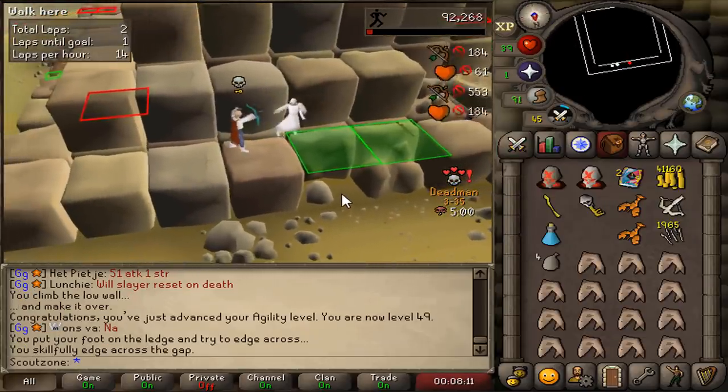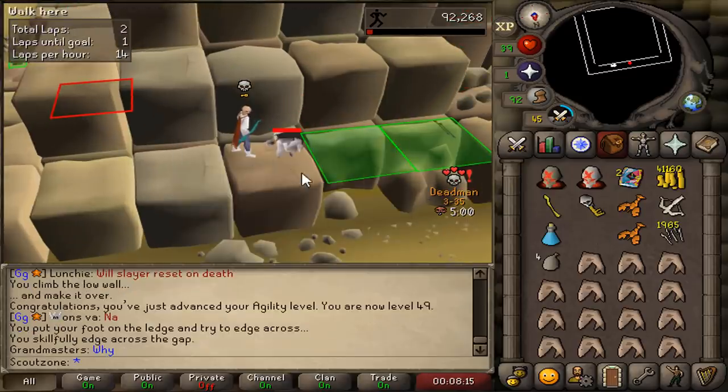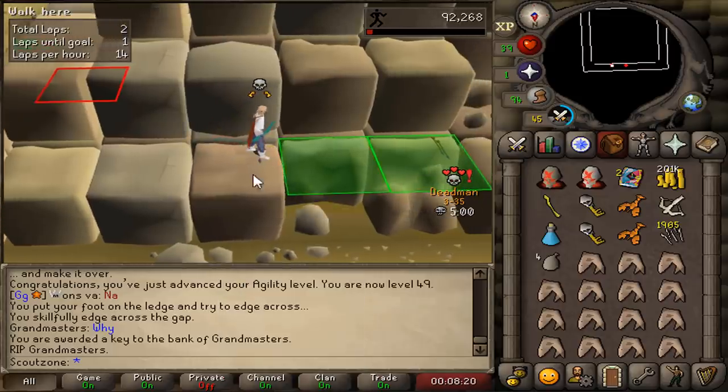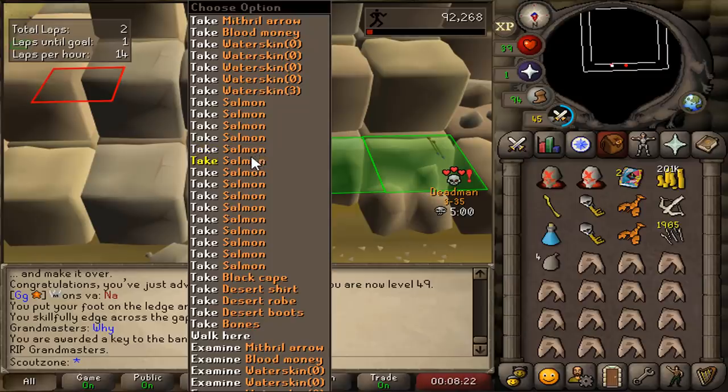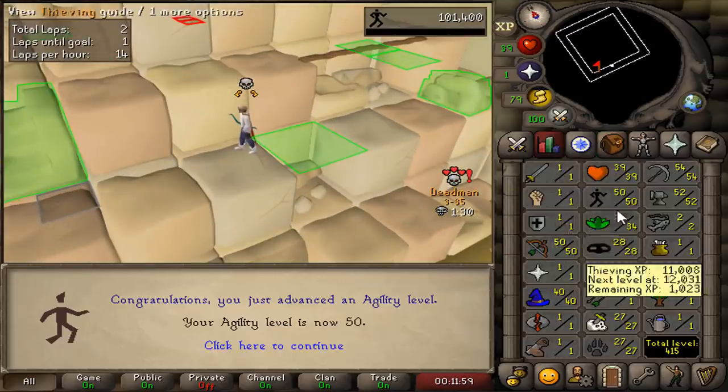He's dead. Look at that beautiful kill! We made so much money and he asks why. That is why. Look at that — 50 agility.